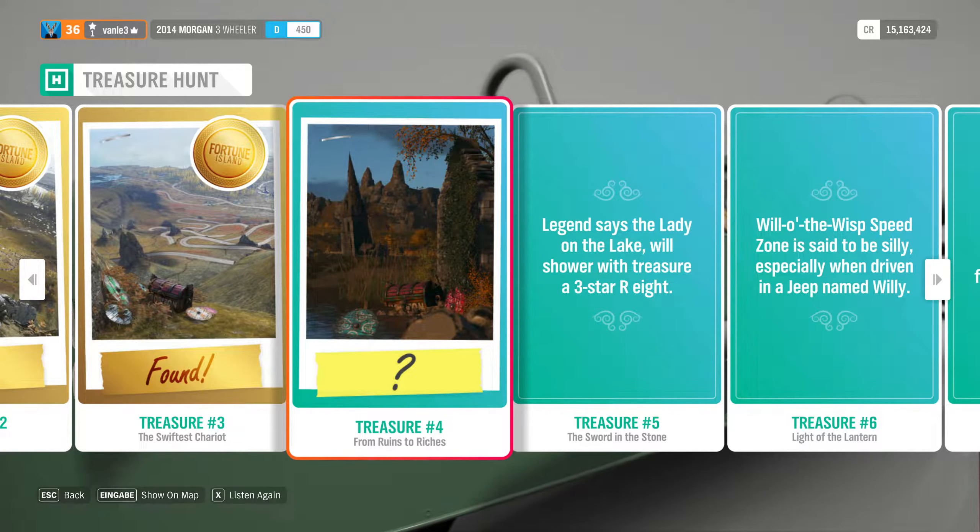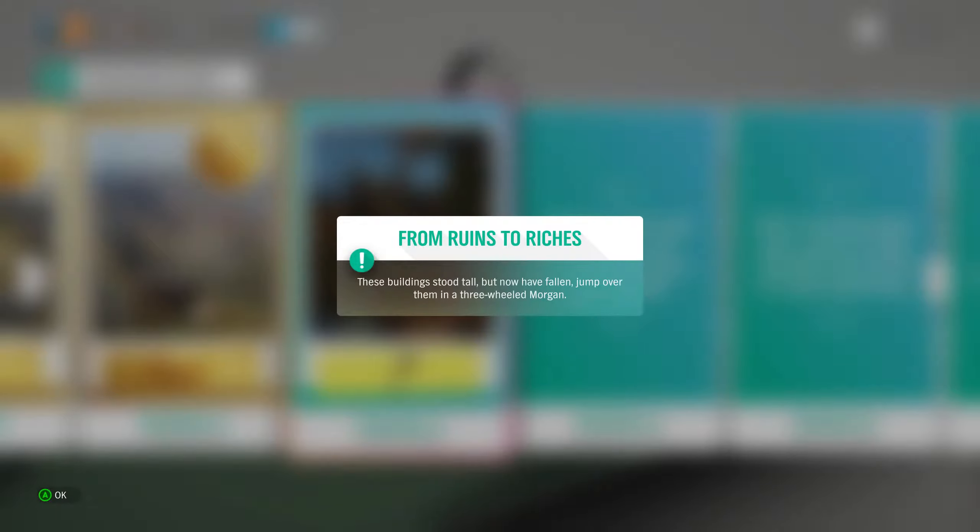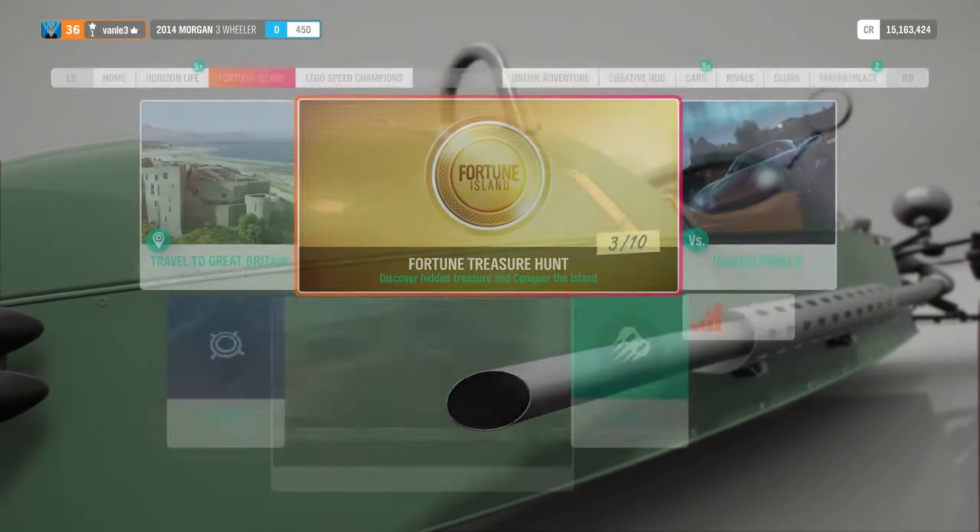Here we are with the fourth one. The clue is: 'These buildings stood tall but now have fallen — jump over them in a three-wheeled Morgan.' There is only one three-wheeled Morgan: the Morgan Three-Wheeler. You can just go to the store and buy it — it's not expensive, around 45,000 to 50,000 credits. You need to use it to jump over ruins — buildings that stood tall but now have fallen.